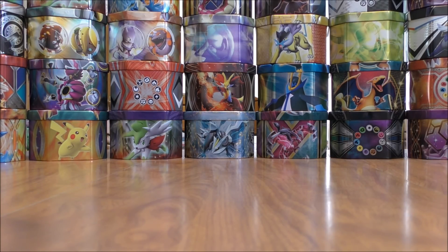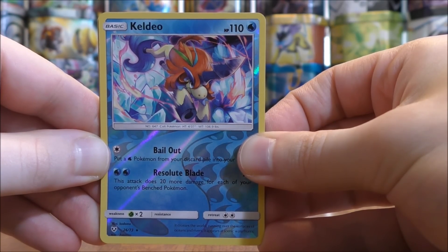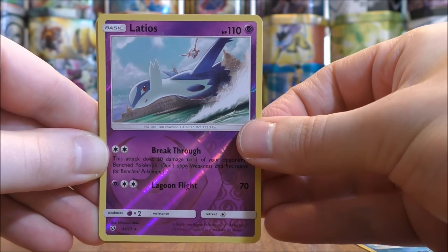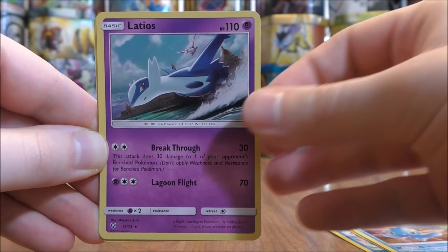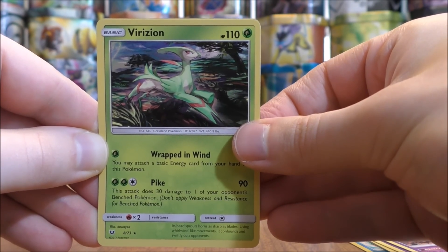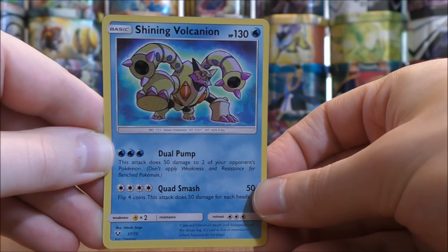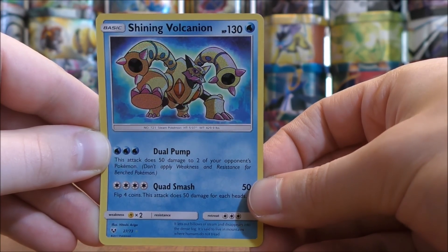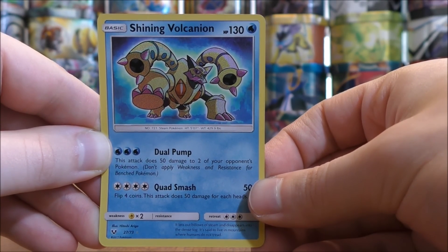So I can summarize my pulls now — not anything too amazing but solid pulls. Out of the five booster packs I pulled two rare reverse holos, which is pretty good considering these cards are tough to pull — Keldeo and Latios. Four of the five packs had a rare holo: Manaphy, Latios, Marshadow, and Virizion. And easily the best pull this opening would be the Shining Volcanion. Thanks everyone for watching — as always, check out all the links in the description including my blog, Facebook, and Twitter pages. Stay tuned for more videos. Thank you.